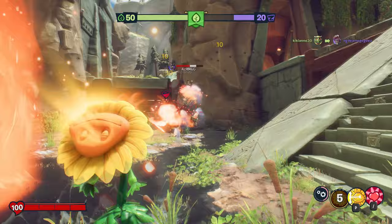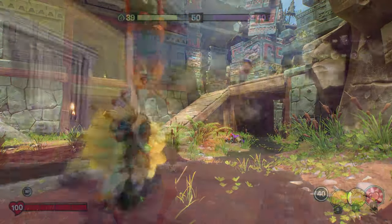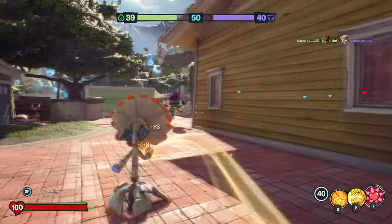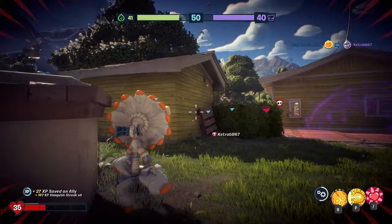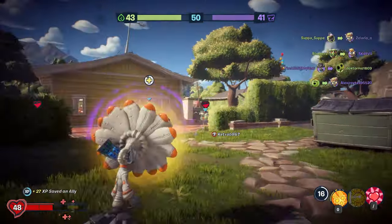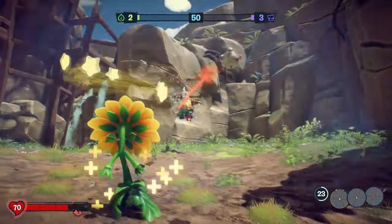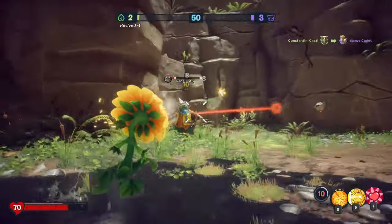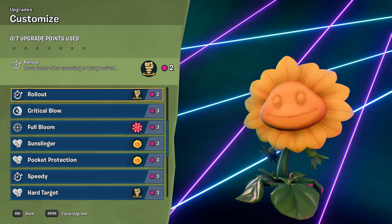Supersonic Sunflower is a strong independent plant who takes no nonsense from those zombies. She's not afraid to get in their faces and do some real damage, although if things get dicey she's out of there faster than Crazy Dave can eat a taco. Anyway what this build is designed to do is turn Sunflower into an offensive character that doesn't stick with the team and dares to do it alone. So let's take a look at the upgrades for this loadout.